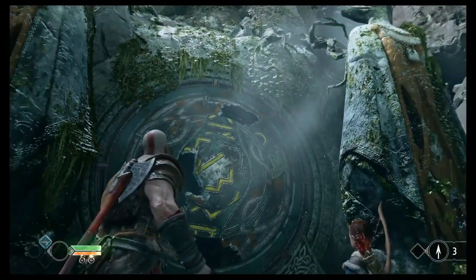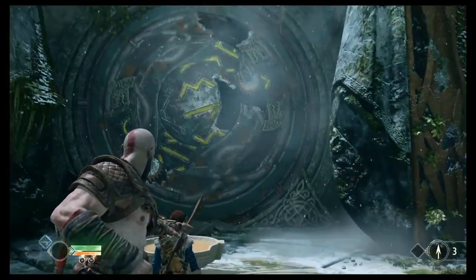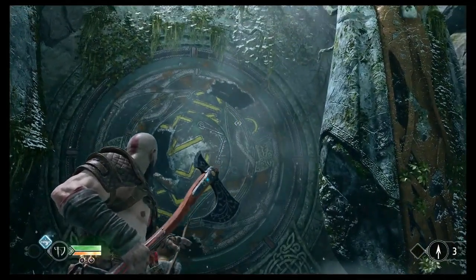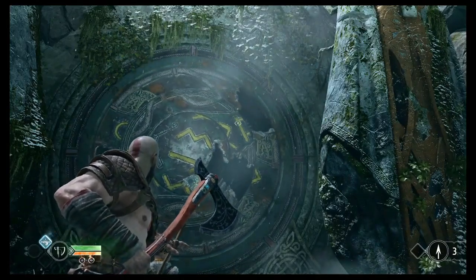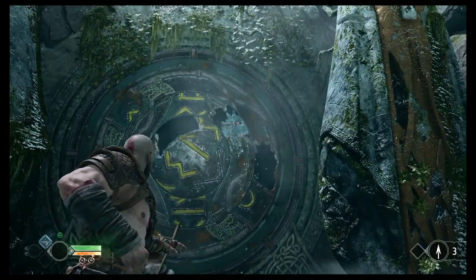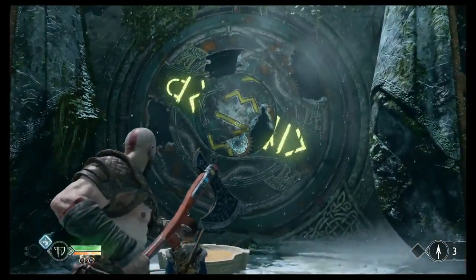So in this video I will show you the easy process of how you can open this door. When you reach here, the first thing you have to do is stop at the first door. When you see it, you need to target this way and recall your X when the word is complete. The first part is already done.